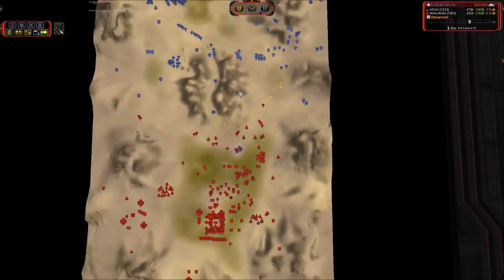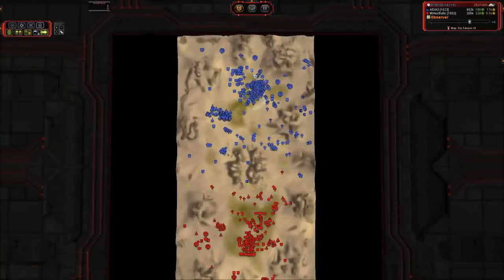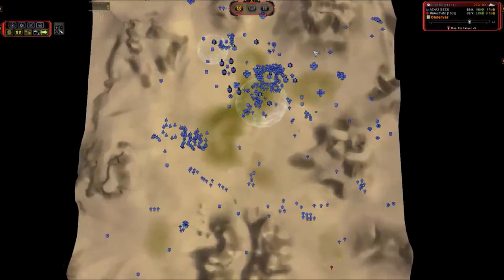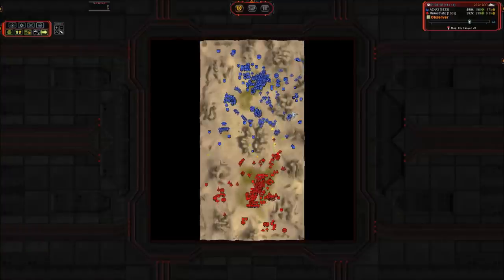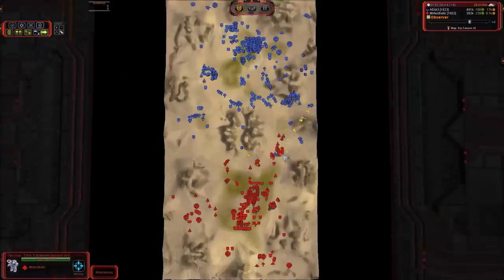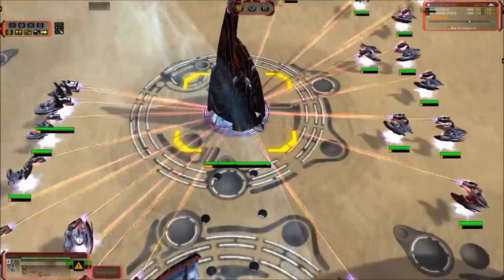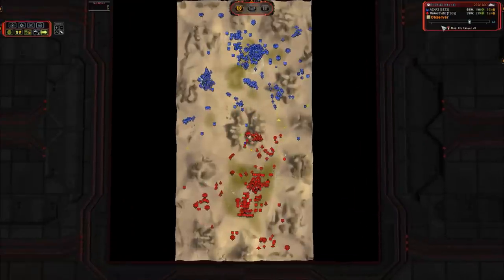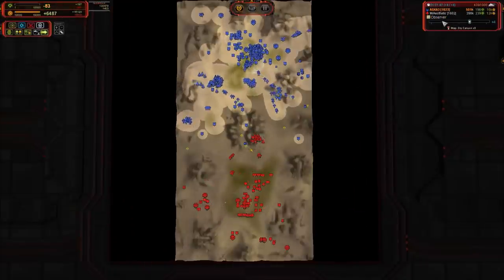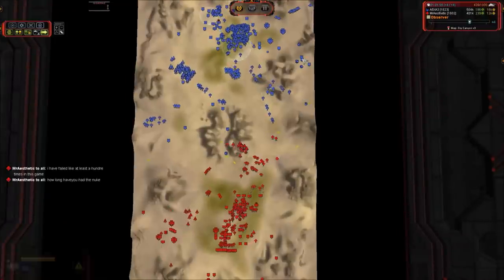Oh no — ta killed all of that T3 mobile anti-air with T3 mobile artillery. That was devilish — not very nice at all. ta has now built up enough Strap bombers to kill the ACU, so I think we're going to see the end of this game very soon. ta wants to launch the nuke, but I think he's waiting to kill the ACU first. It's building rather slowly because of the mass stall, so he needs to pick and choose his priorities.